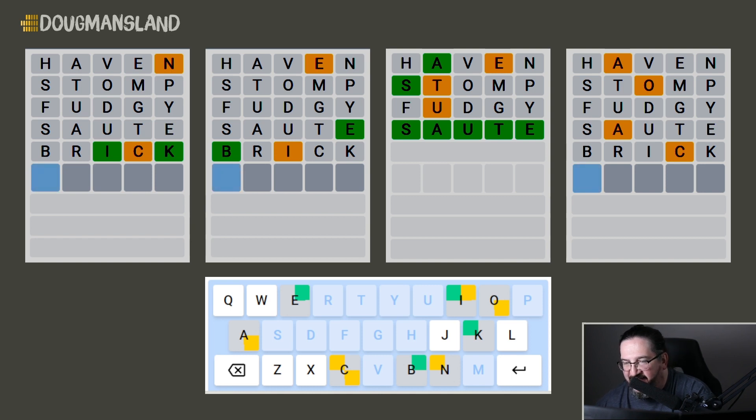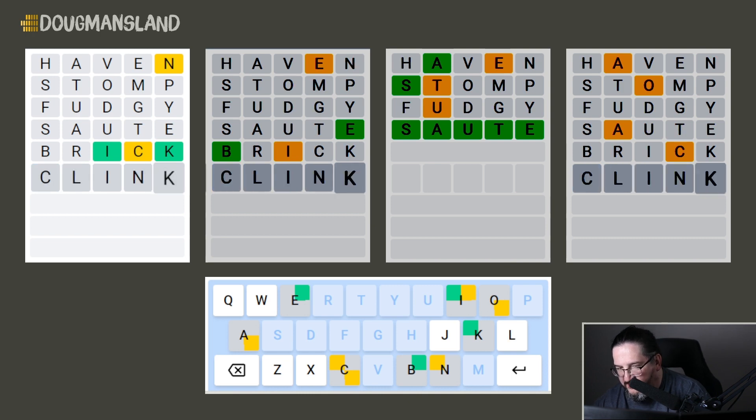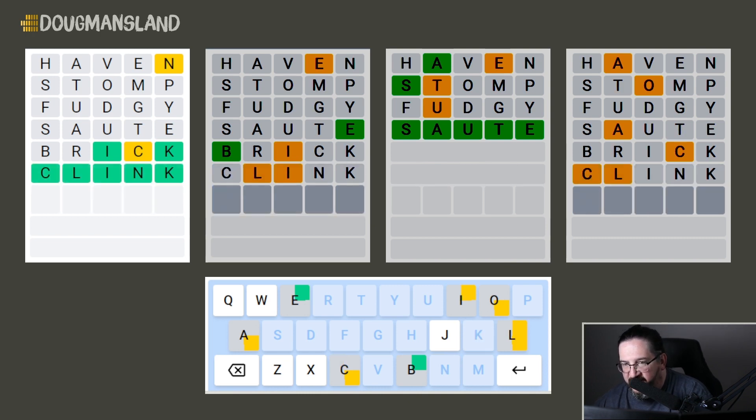So what is 'brick' going to give us? Well, I was hoping for more than I got. Looking at the first puzzle, we have I and K in the third and fifth spot locked in, and C and N out of position. Assuming N goes in the fourth position — I-N-K — that means C is probably going to be in the front. Something like 'clink'. And there it is: 'clink'!